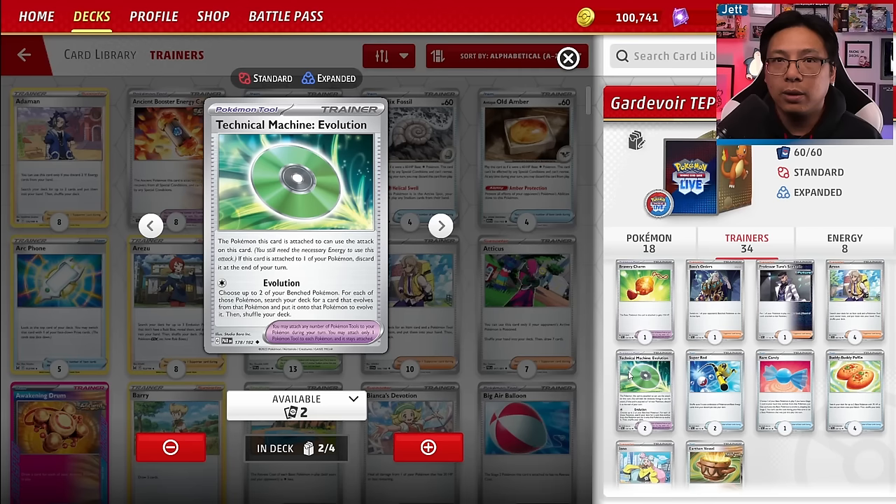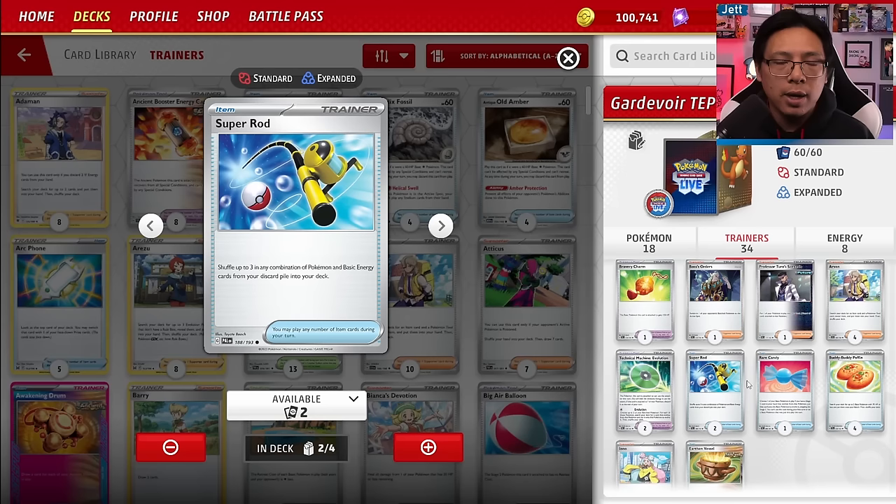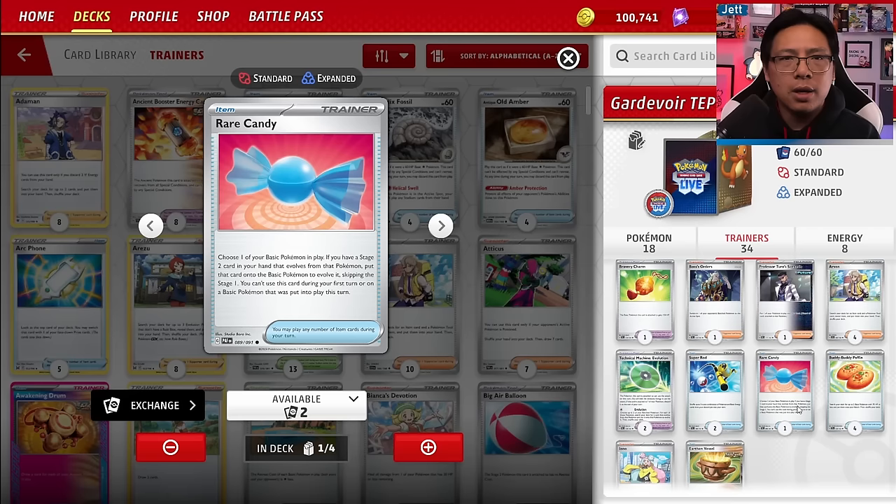TM Evolution is important in this deck. Generally you want to go second so you can play a supporter and use TM Evo — for one energy you choose two bench Pokémon and evolve them up a step, so you can go into turn two with two Kirlia ready. Two copies of Super Rod were added — great recovery for grabbing up to three in any combination of Basic Energy and Pokémon. Only one Rare Candy; I've found one is totally fine with the current meta and deck build.